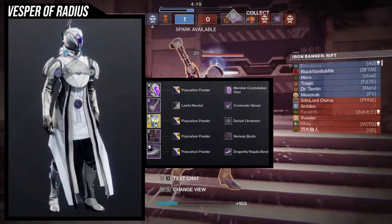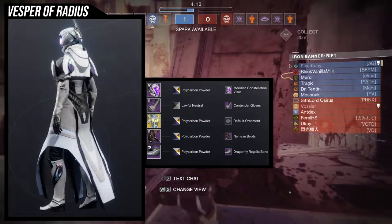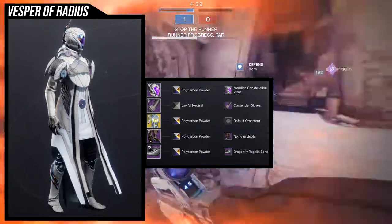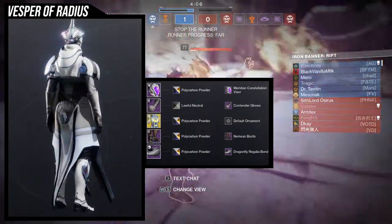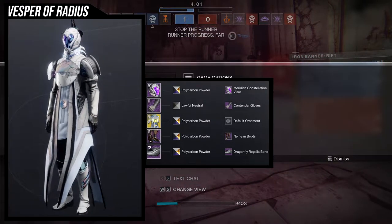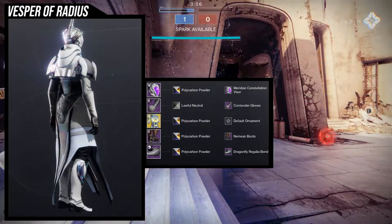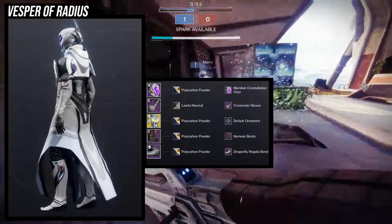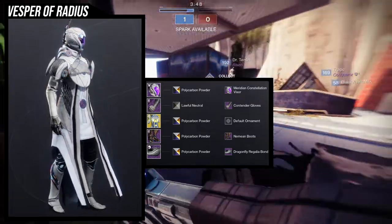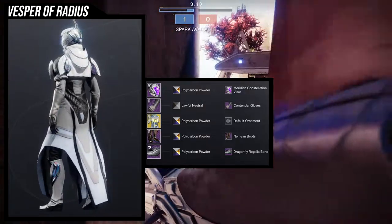For the armor set we're going to be looking at the Meridian Constellation Visor, specifically because I really like the helmet — it gives the chest piece a very priestly look. For the arms, I'm using the Contender Gloves. I really wanted the chest piece to be the focal point, so I didn't want the arms to take away from it. For the boots, I wanted to make them a little fancy because from the sides you can see them, and I really like how the boots came out — there's this really cool design on the side.